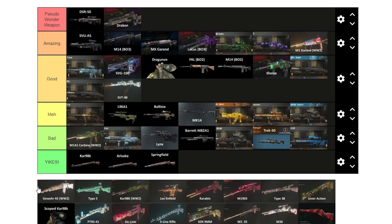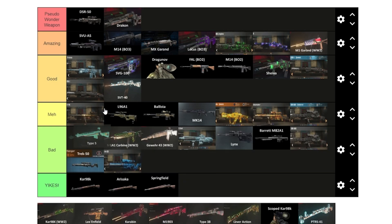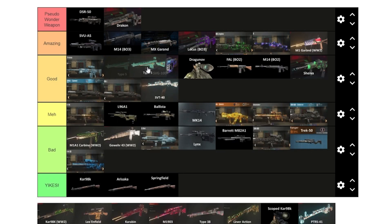The Gewehr 43 from World War II — I don't remember using it much either, probably in the same boat. One-shot to round 29 unpacked but a little underwhelming — we'll put it in bad. The Type 5 is pretty good though: it has a variant that gives increased headshot damage and one of the best weapon specs in the game. We'll put it at good.